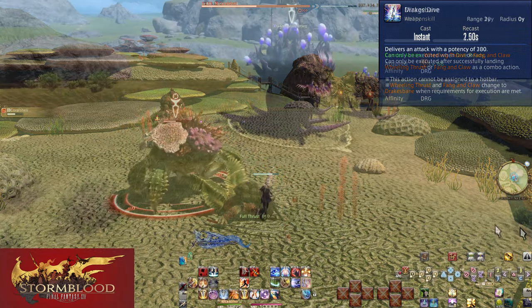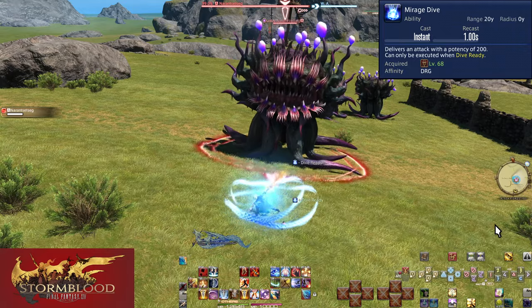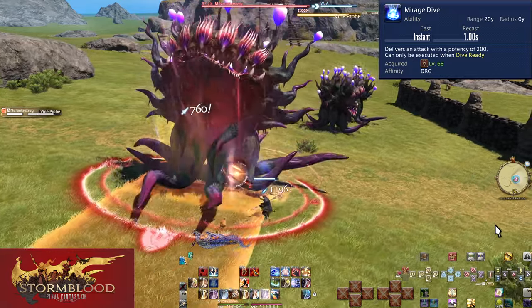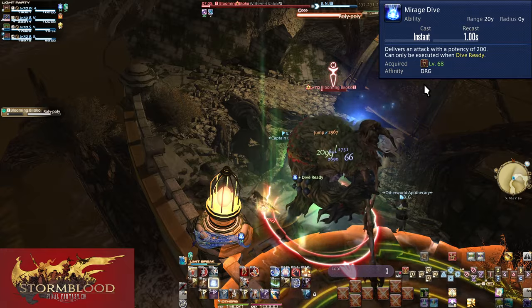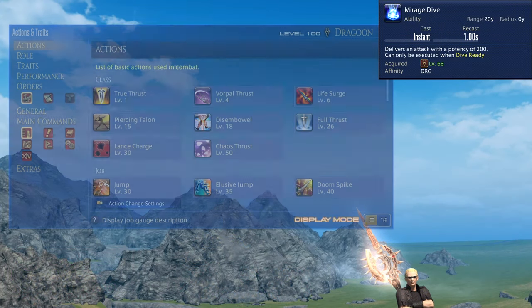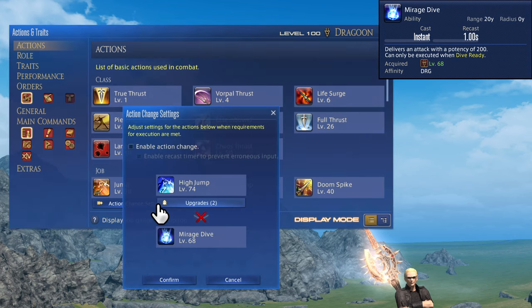Level 68, Mirage Dive. This is a buff to Jump — using Jump will grant you access to one use of Mirage Dive, which is a single target hit for 200 potency. The buff lasts for 15 seconds, so you can't hold onto it forever. Simply use this anytime you use Jump. This is also a ranged attack, allowing it to be used from far away. The notable bit is that you can set this to be its own button or replace Jump in the actions window — action change settings are big for Dragoon, so be sure to pick what you like best.